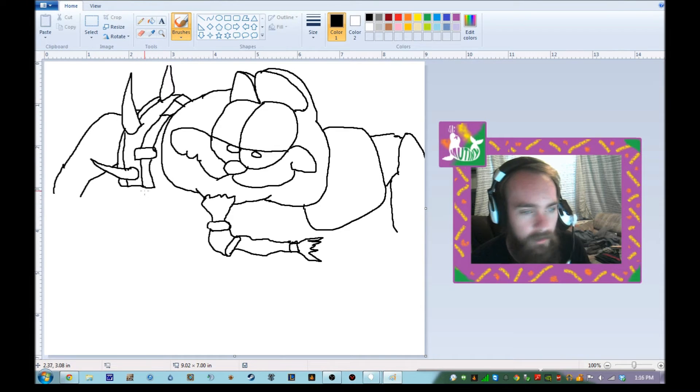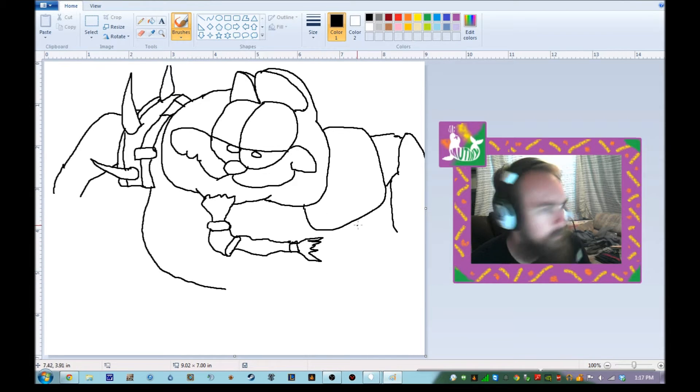Should rework Ren Garfield — his Q would be his pounce like normal, but his W would be lasagna eating to regain health and stamina, and his E would be nap time which regains more health. You have to use it only after you W because you're in a food coma so you have to go to sleep.